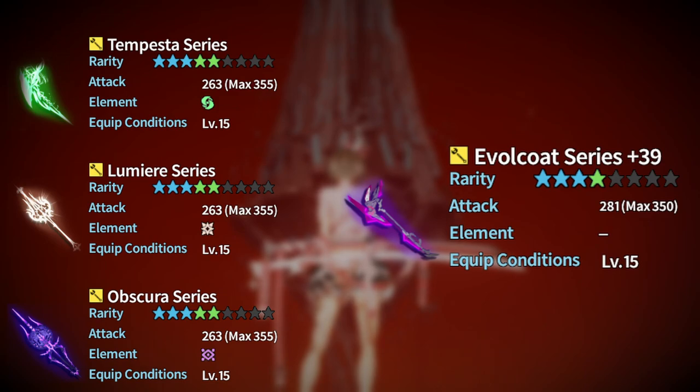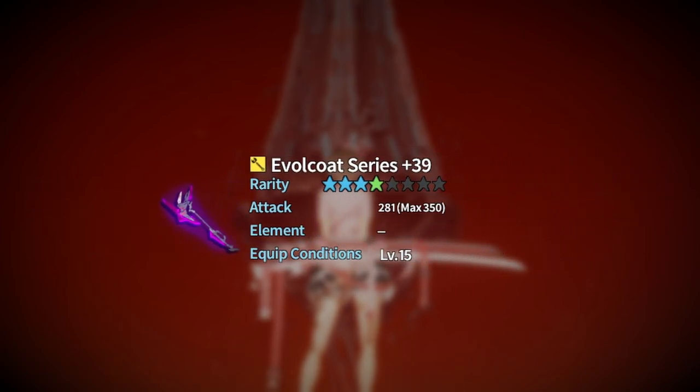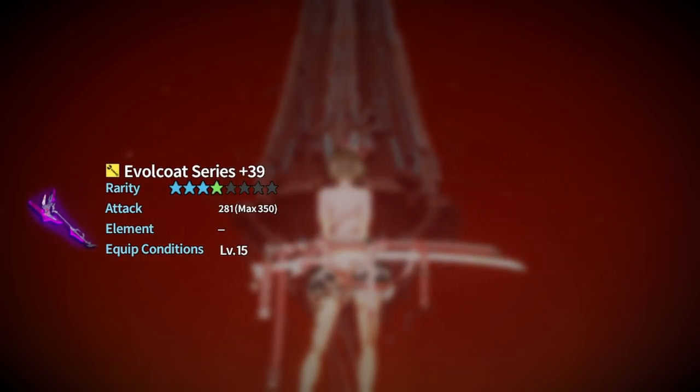Either the elemental series weapon or the Renisa weapon will carry you through all of the Elio story, and once you enter the story quests in Rotem, you will receive a plus 39 evil coat weapon from Gaiden in the story quest. If you are still using the Renisa weapon, this plus 39 evil coat weapon will become your new weapon. You're going to use this weapon until you have access to the first five-star weapon series.